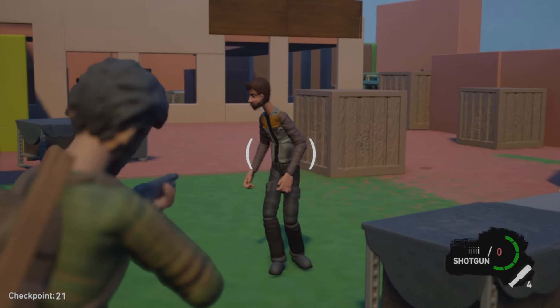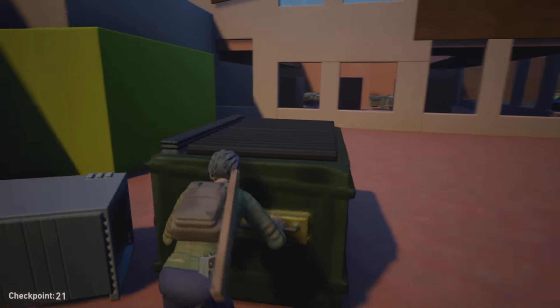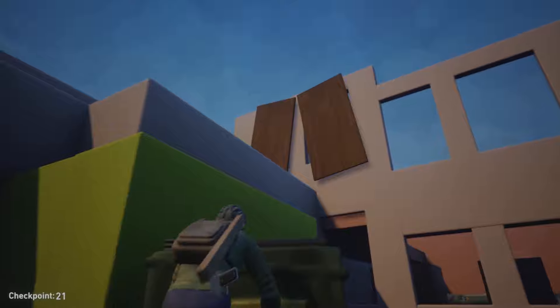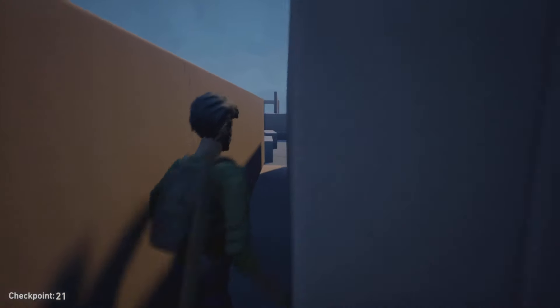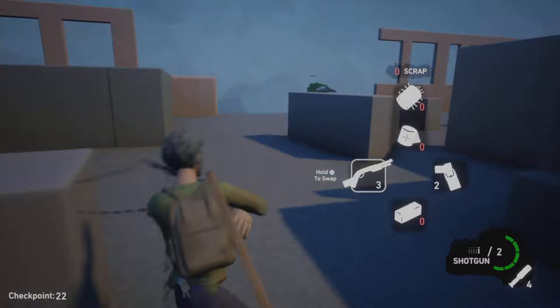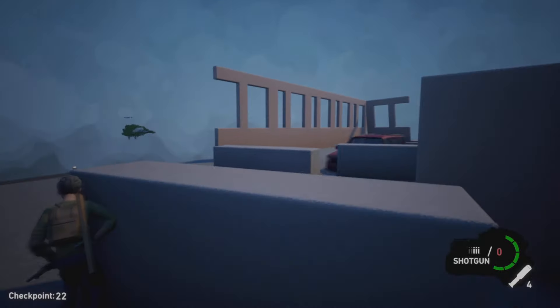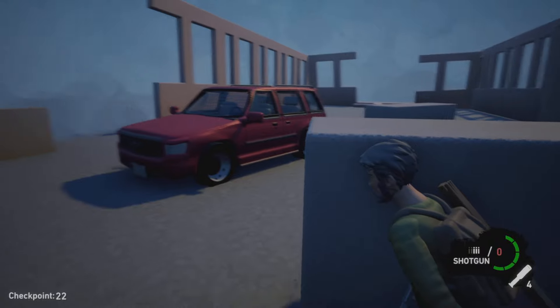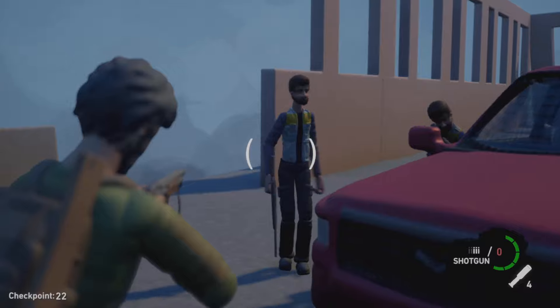We enter this fight. We move the dumpster to this yellow ledge, which we climb up to reach the final segment of this chapter. We sidle our way through this small gap. As we reach this area in the building, a car will come crashing through. These two guys come out looking for you, so you've got to kill them before they kill you.